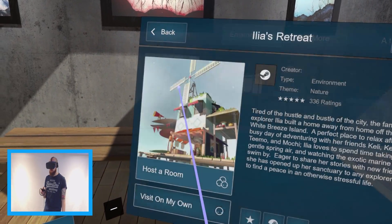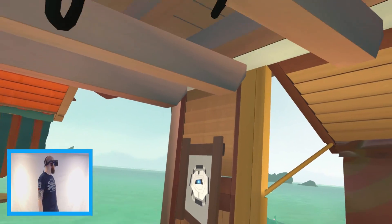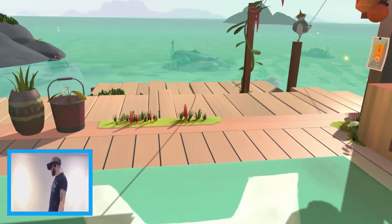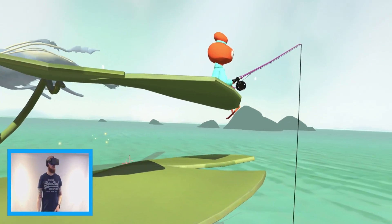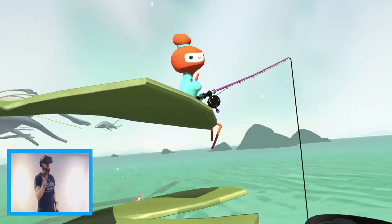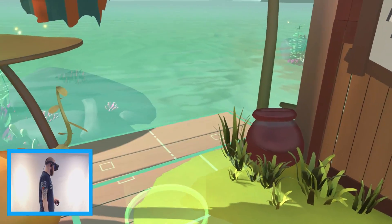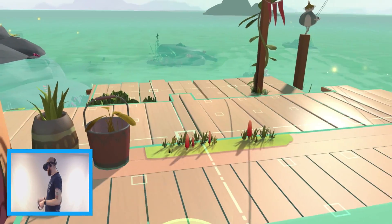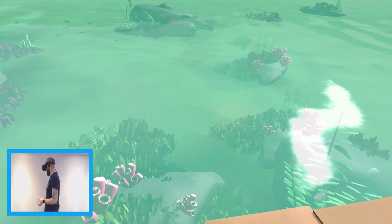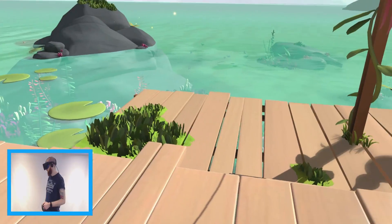My environment has downloaded so let's jump to Isla's Retreat. We can obviously move around - this is amazing guys! Imagine just having a little party here with all your buddies. It looks beautiful, it really does. Bravo Valve, you've absolutely nailed it.